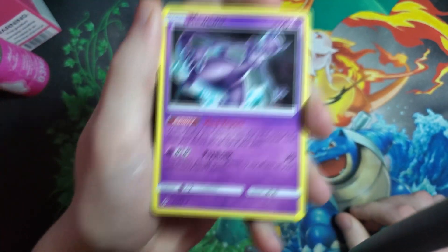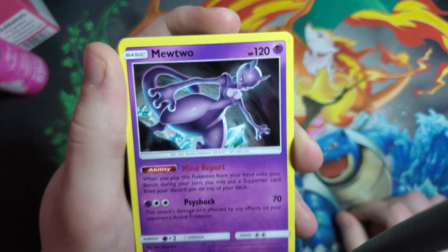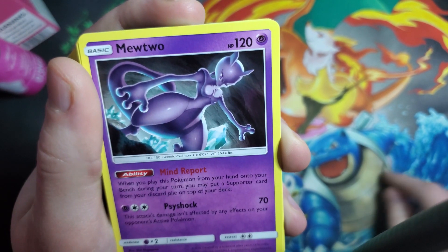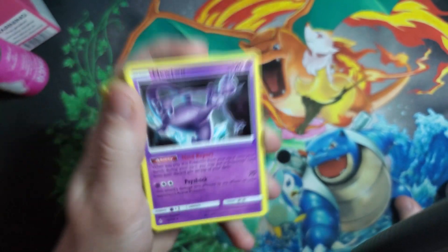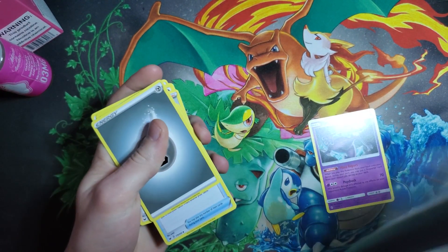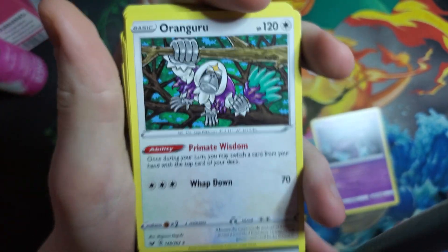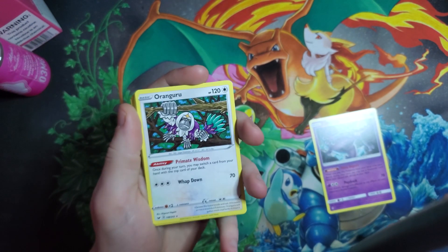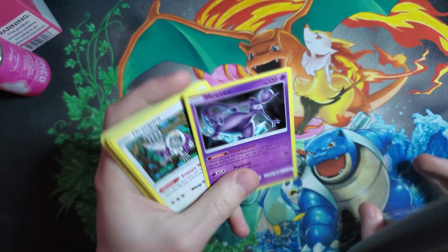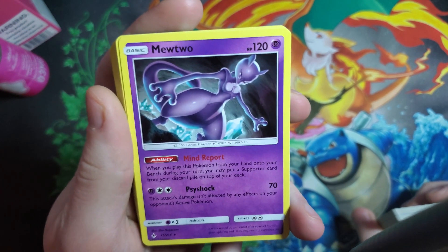This Unbroken Bonds Mewtwo is a pretty good card. You're going to want to utilize your Scoop Up Nets because you can only use this ability when you play it from your hand onto your bench — so it's got like a one-use ability. When you play it from your hand onto your bench, you may put a supporter card from your discard pile on top of your deck. Since you're putting that supporter on top of your deck, you know who can get cards off the top of your deck? Oranguru. You can get out Boss's Orders or Professor's Research when you need it. There's a lot of utility between these two cards, but you're limited to the amount of Scoop Up Nets you have with Mewtwo.